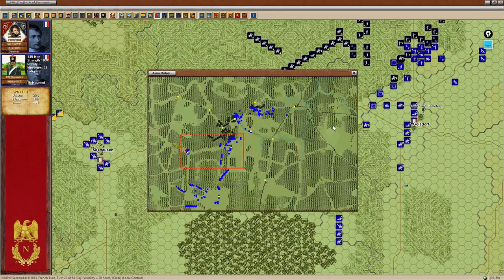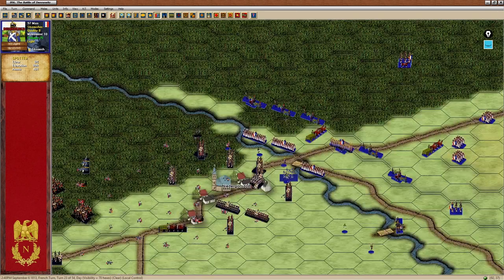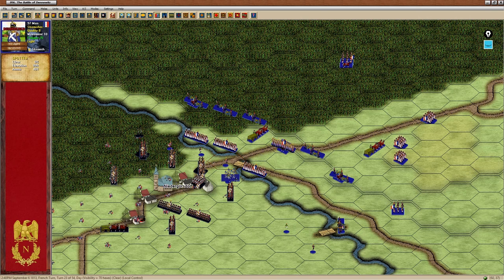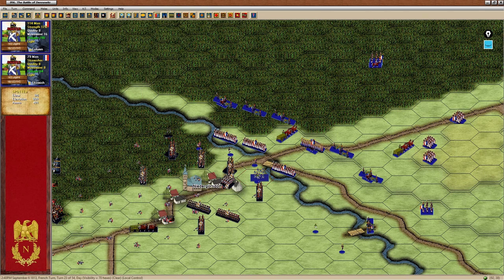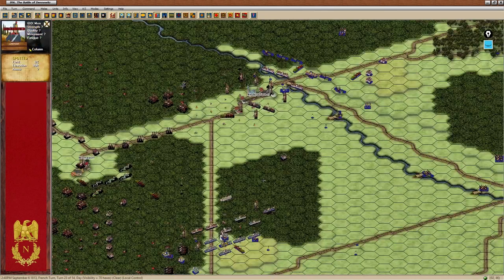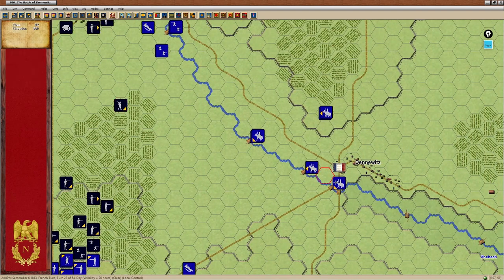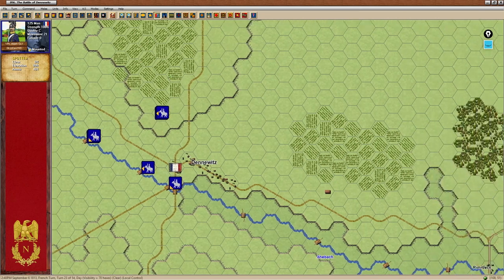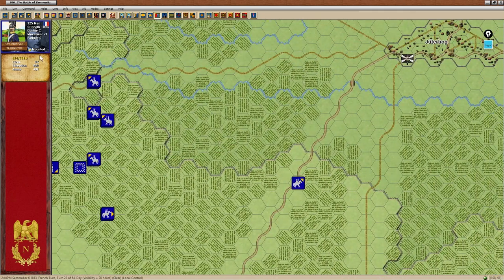Where are we with Needersgusdorf and the woods? He's pushed right forward — he's taken Needersgusdorf and wiped us off. So we've got some routed troops that we need to get onto our side of the river, and we need to exchange some line fire to push him back if possible. Sending some units into that gap. Is he going to go for these crossings? Possibly.